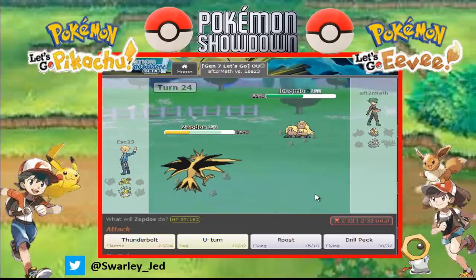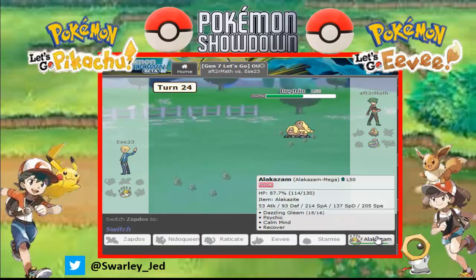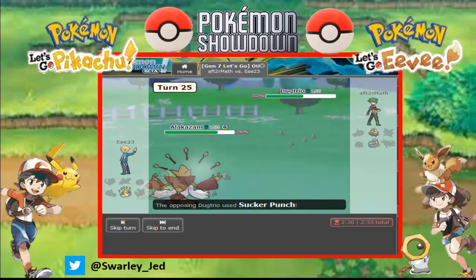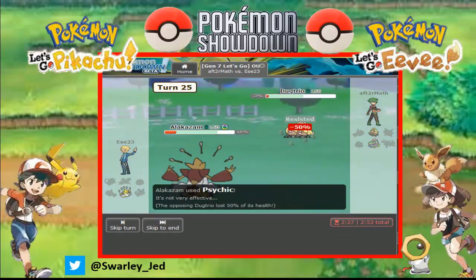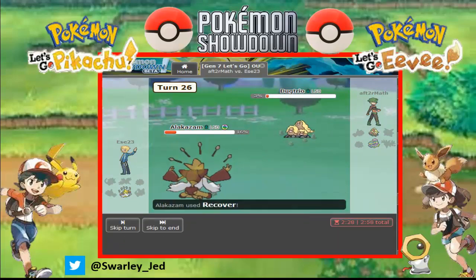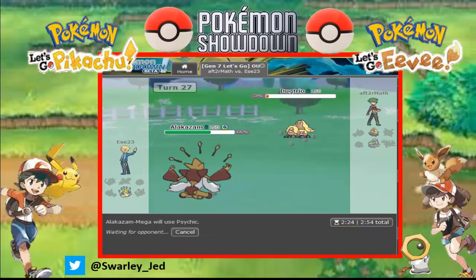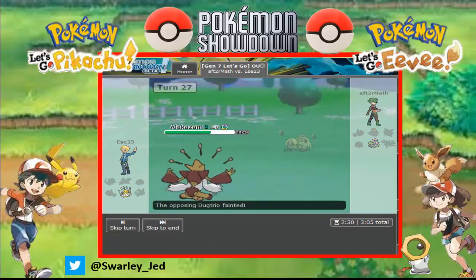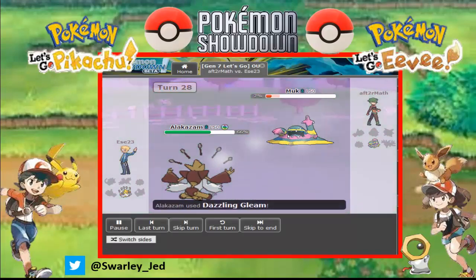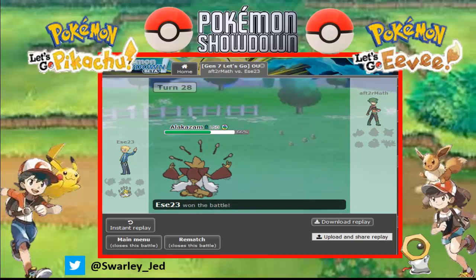Let's go for Drill Peck and let's hope he misses another Rock Slide. No, he doesn't. We have Alakazam. Let's go for Psychic — I think we are dead. No, we are not. Yeah, we are dead. Go for Psychic, expecting an Earthquake or Rock Slide — sweet, we got this prediction right. Here comes Marowak, and that Marowak is dead. This was a very good game for us.